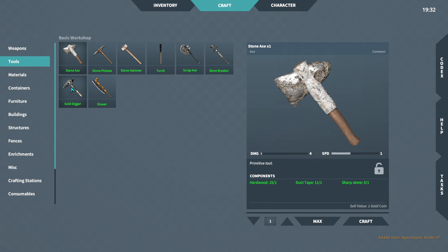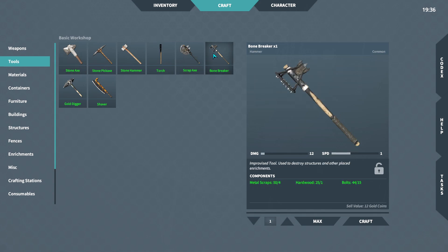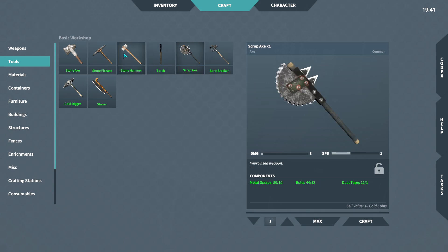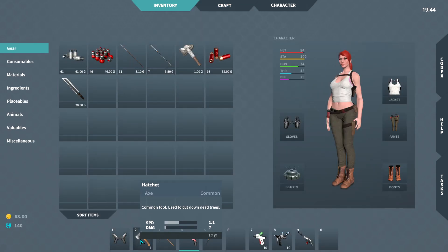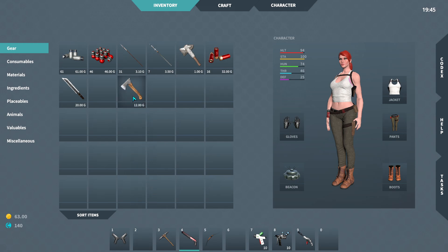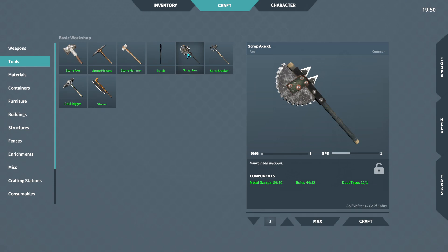Oh, look at the tools too. Scrap axe. I think we just saw that. The bone breaker — look at that guy. Oh, that's the hammer. That scrap axe looks pretty cool — it does 8 damage. What is the one that we have? Our current one does 4 damage. So it does twice as much damage. Now what about ours that we have in our hand? Damage 7. So it's not as good as what we could make when it comes to tools. We could make this axe and have just a little bit more damage. This is a pickaxe, right? Used for mining. Let's go ahead and make that one too.